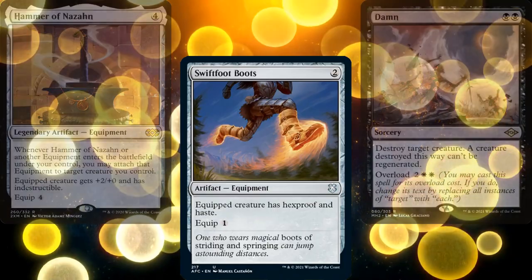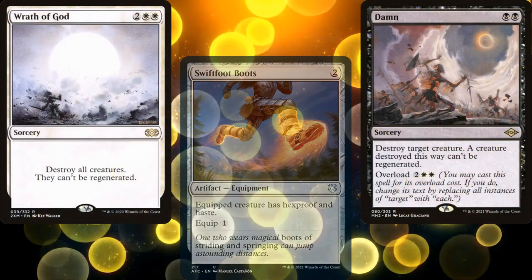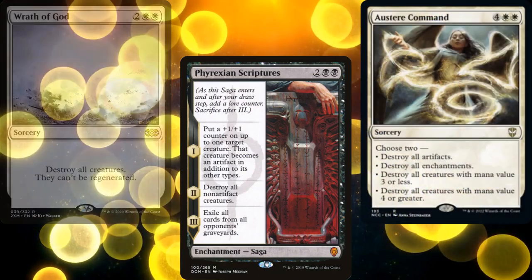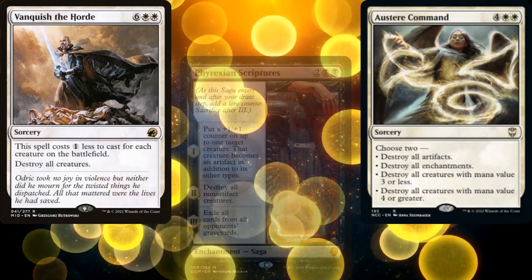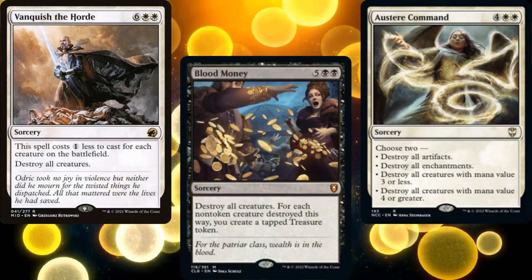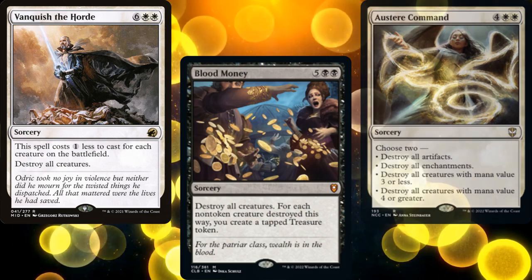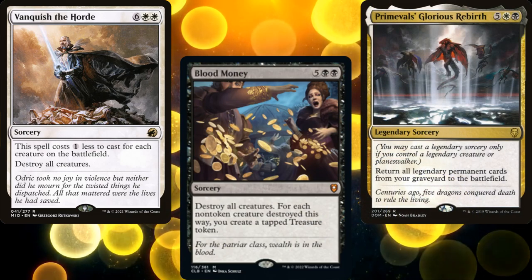Our board wipes consist of Damnation, Wrath of God, Phyrexian Scriptures, Austere Command, Vanquish the Horde, and Blood Money. I know that Blood Money is 7 mana, but if we cast it, it should give us enough treasures to turn around and cast Primeval's Glorious Rebirth.